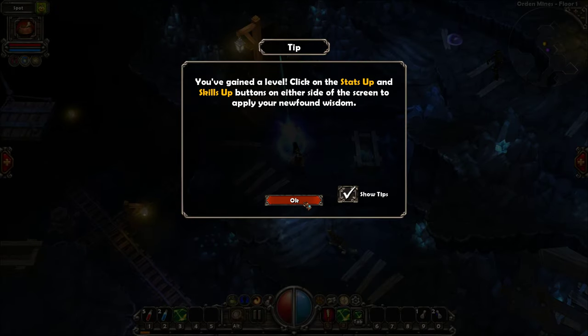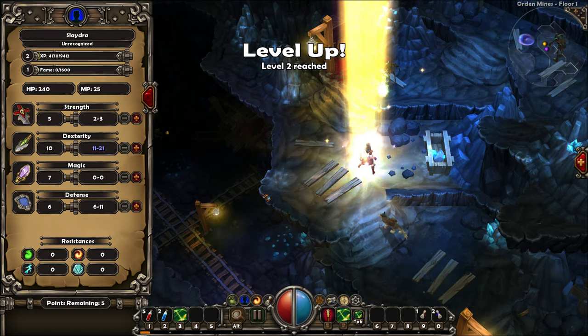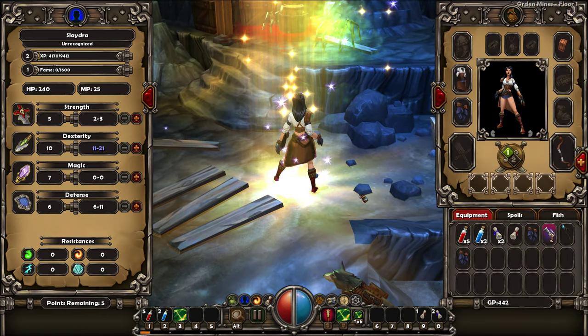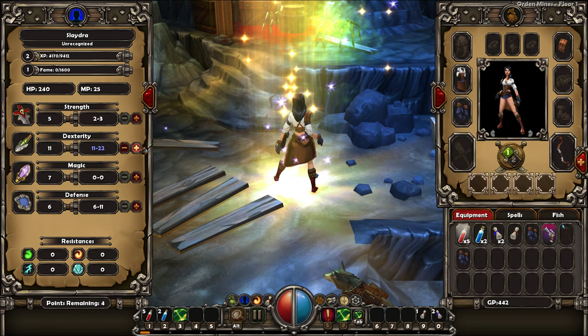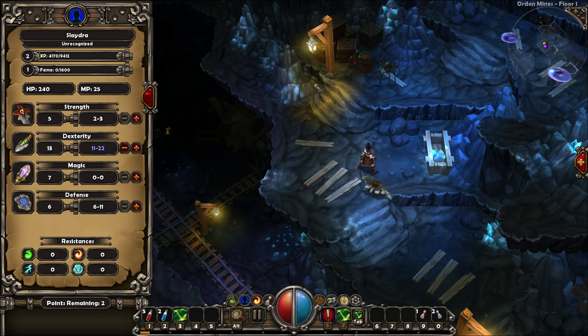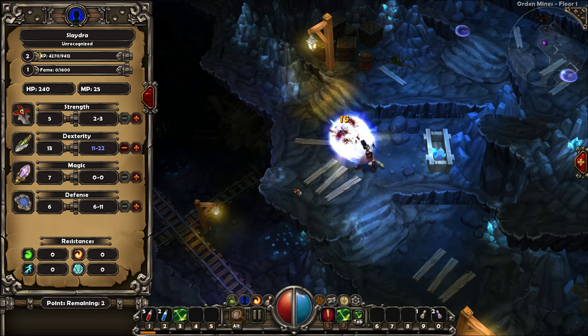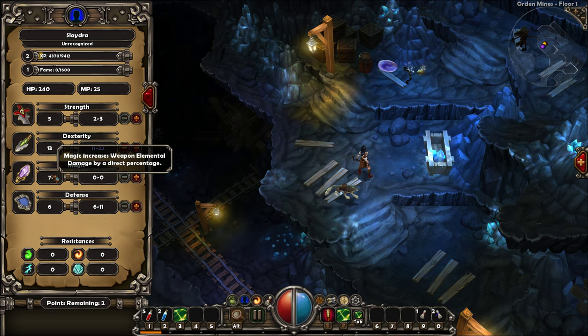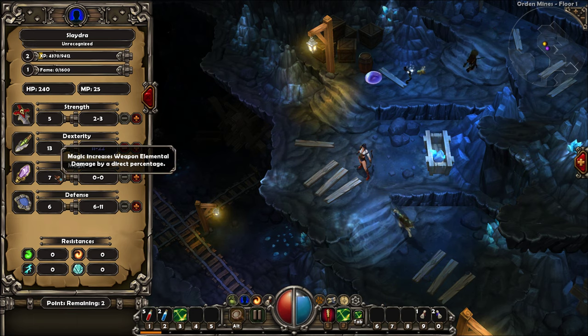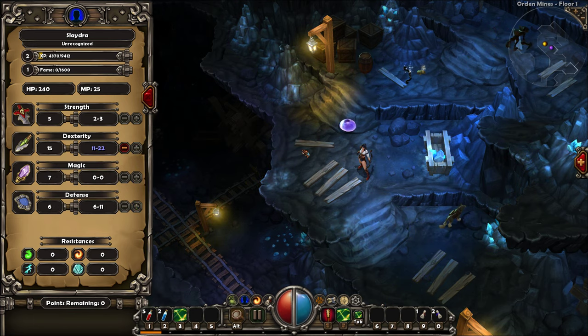You gain a level, click on the stats. I actually like this - use those points. But if you guys are playing Torchlight in 2019, let me know what you guys think about the game. So I'm going to go ahead and just pump it into dexterity. Strength increases melee damage by direct percentage. Dexterity increases range damage. Magic is weapon elemental damage. And then defense. So basically we're going to be slamming everything into dexterity. We'll worry about the other things later.